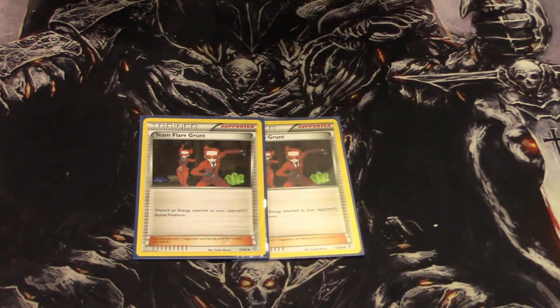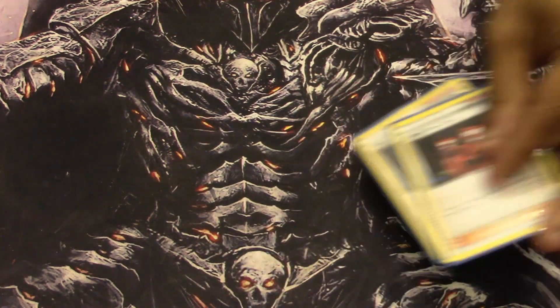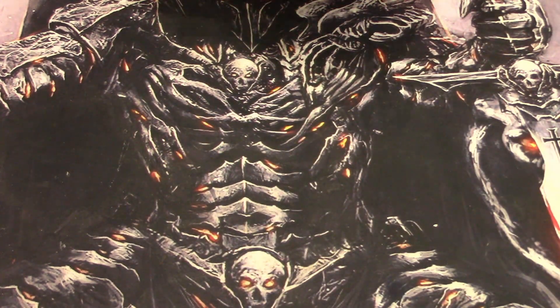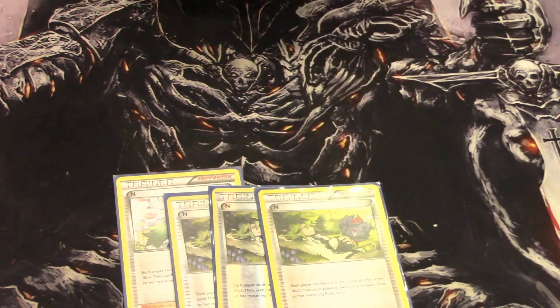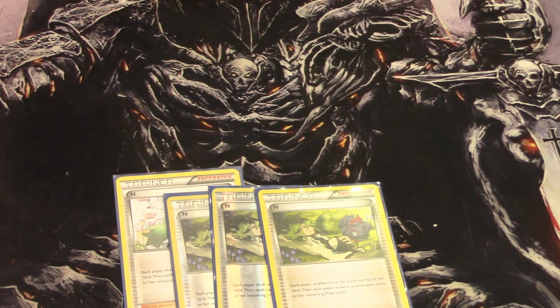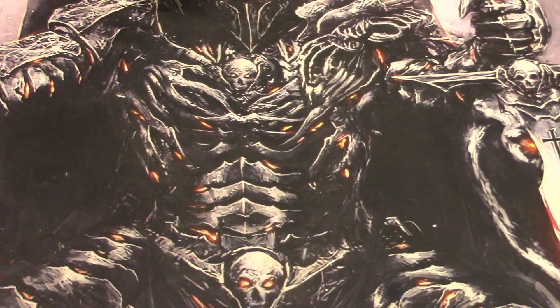Then we play two copies of Team Flare Grunt just to discard energy. I remember going against Team Flare Grunt back in the day — I still have flashbacks about that, it's not pleasant. Four copies of N, which is just a good shuffle draw and a great disruption for your opponent, especially when they want to search out things and then hold on to them.